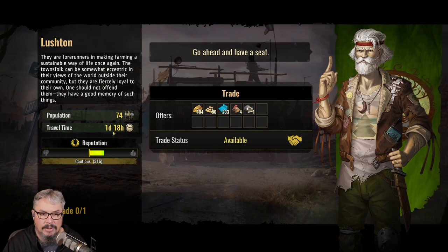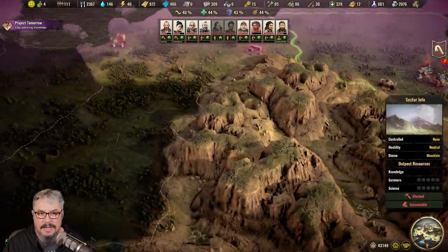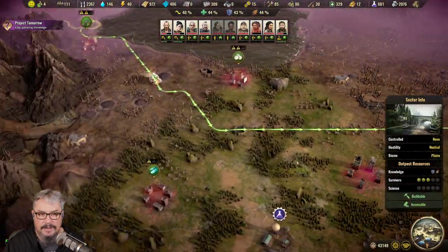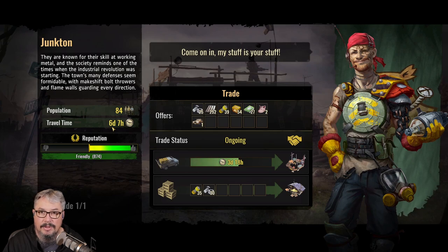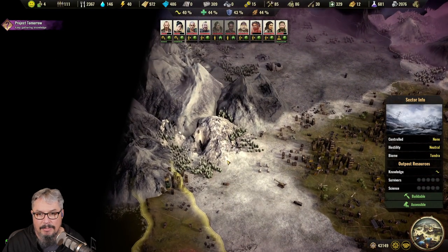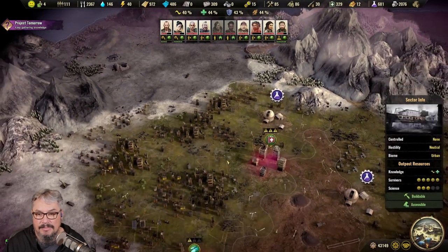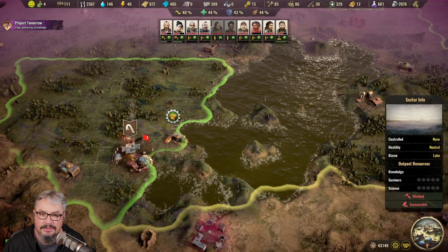Here's one at one day 18 hours — that's probably the closest one. If we do trades, that's how long it takes for a trade to travel to us. You can have ones extremely far away — like Junk Town, which has a travel time of 6 days and 7 hours. Generally the ones furthest away have the really good stuff that's hard to make and expensive, and that's what you want to buy depending on whether you're in early, mid, or late game.